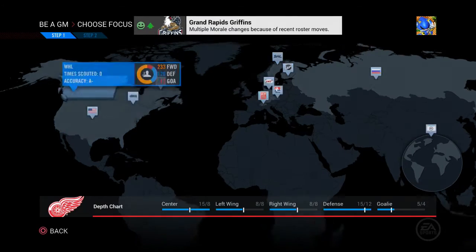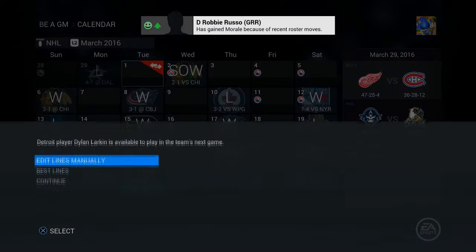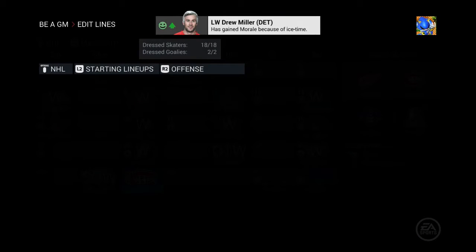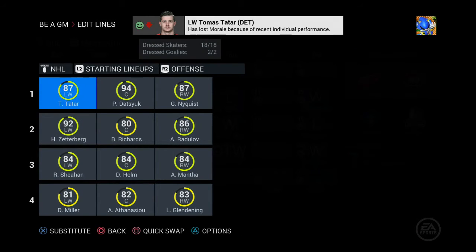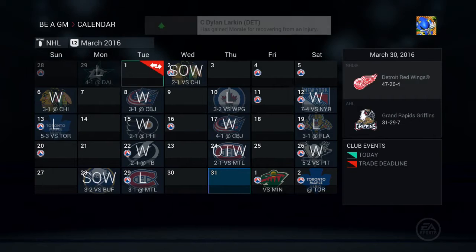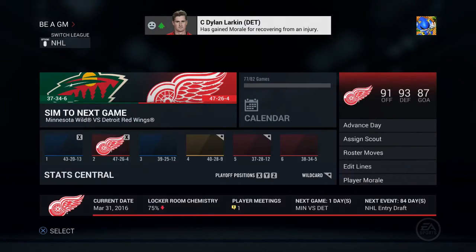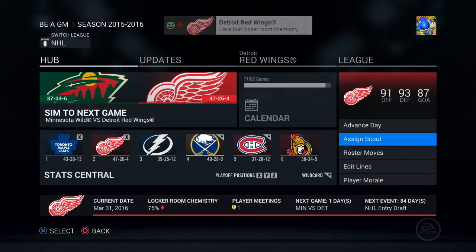Scouting assignment — let's go to the WHL, we haven't been there yet. We get a shootout win. Dylan Larkin is available to play but we hold him back since we're on a roll. He's fully recovered though, which is good.